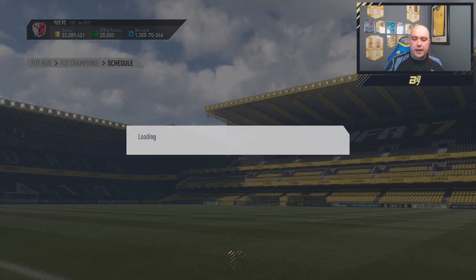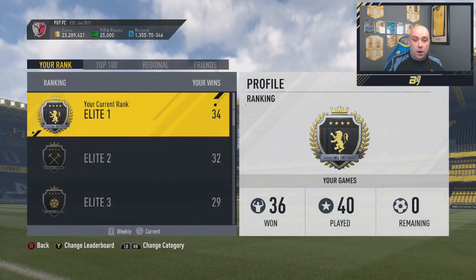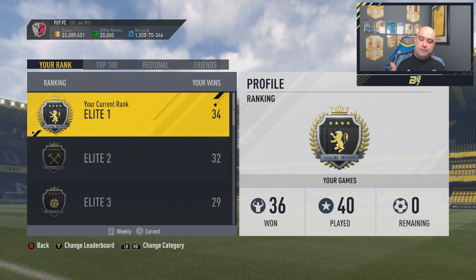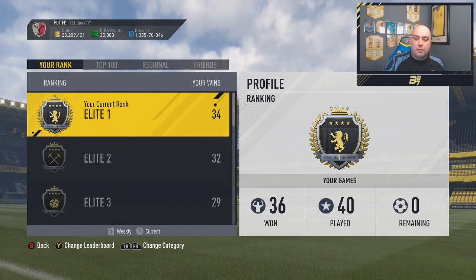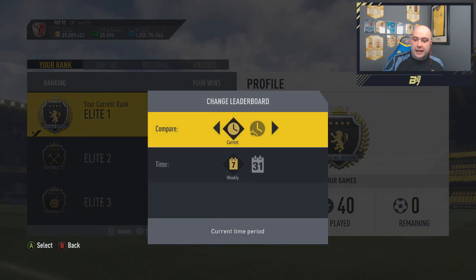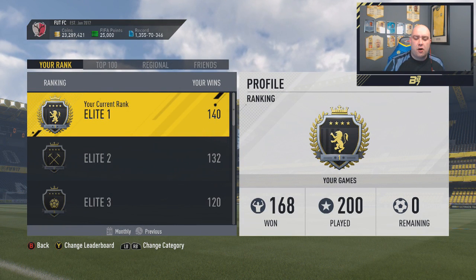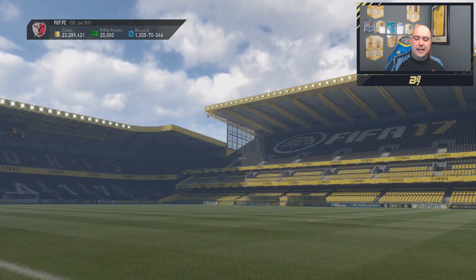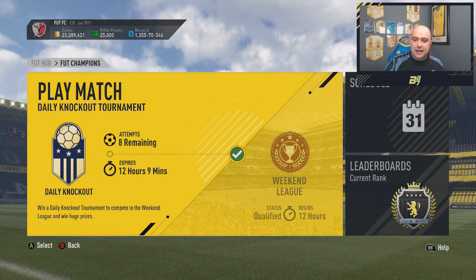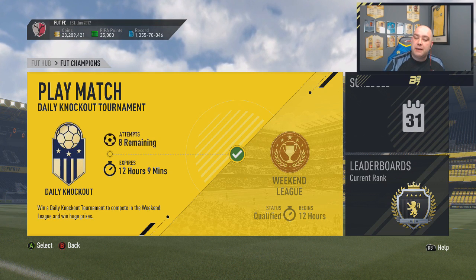You can see where we finished for the week, and looking at the leaderboard we have 36 games out of 40, so not a bad start to the month. Last month we also finished Elite 1, so that's 20 reading forms after the changes EA made. With that said, let's go and crack on, open some packs, and also show you the team we're going to be rocking with for this weekend league.